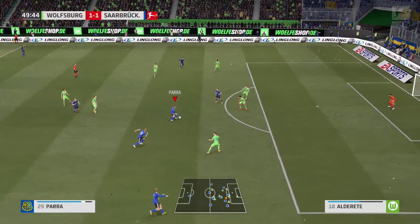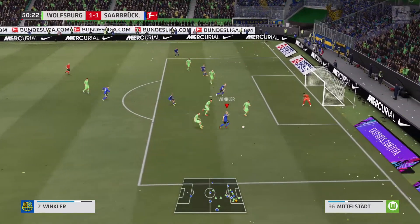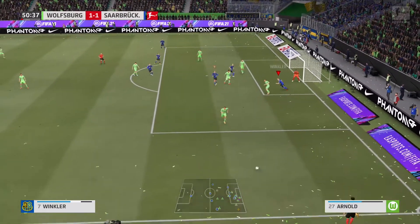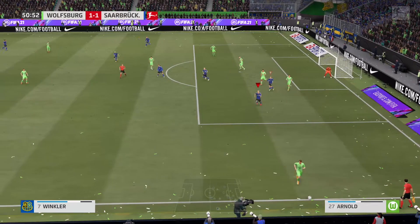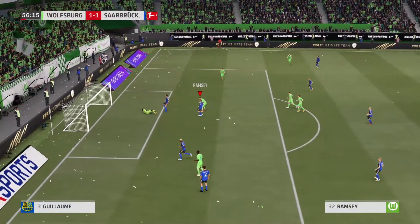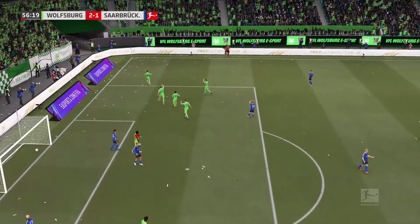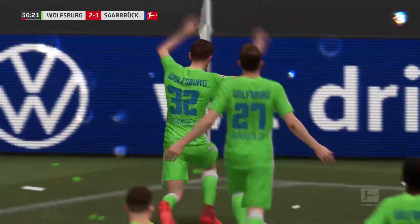Parra gets back on the ball quickly, has a chance — can he break through? Has Winkler, has Delange, finds Winkler in the box for a strike but right there for the defender. And in the middle — no one there and they find a goal. Defensive awareness lets us down again. Two to one — Wolfsburg go ahead to start this second half.